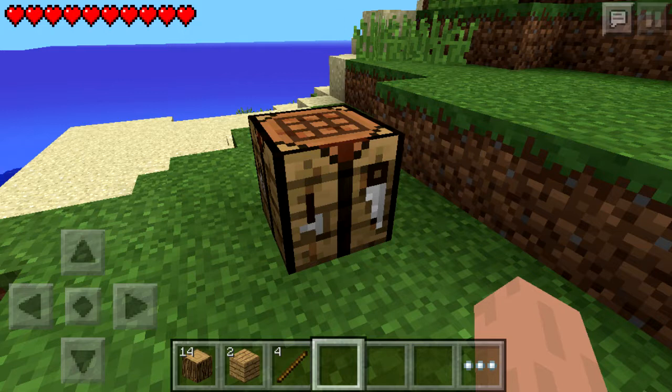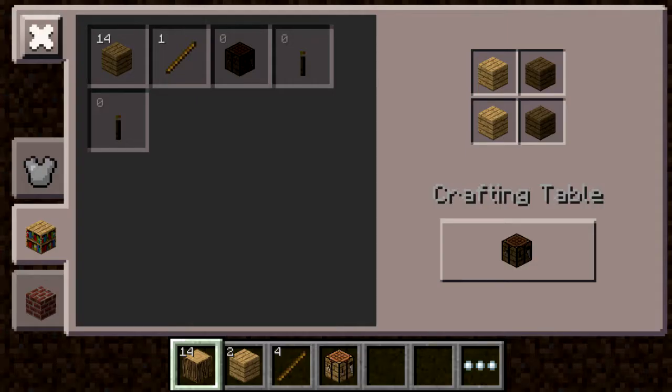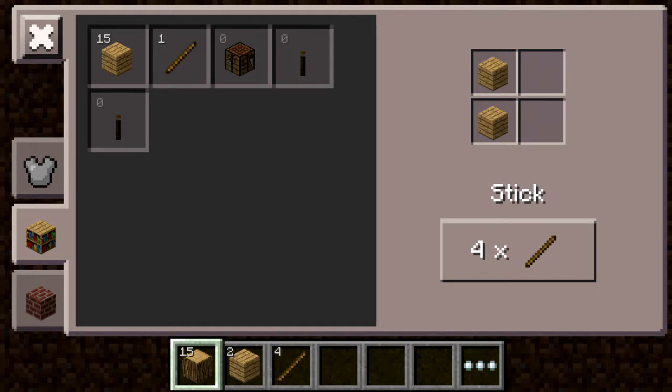Deep ocean and swamps. New world feature generation: sand boulders, ice patch, ice spike, spike lake, double plants, ground bushes, fancy oaks, jungle tree, mega jungle tree, mega pine tree, savannah tree, swamp tree, huge mushroom, tall grass, water lily, vines, melons, pumpkin, dead bush, monster rooms, desert well, fallen logs, and emerald ore.